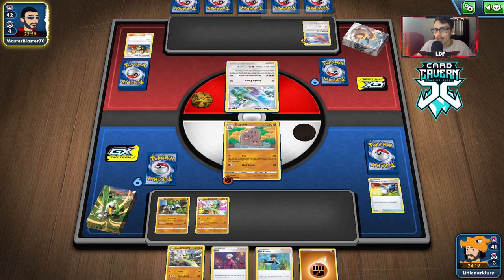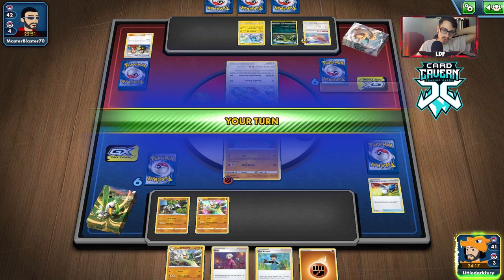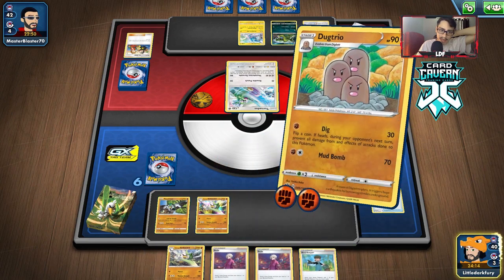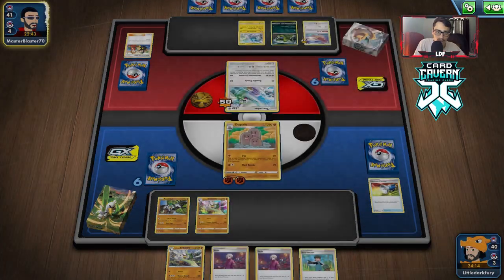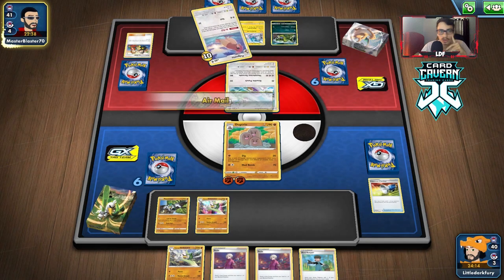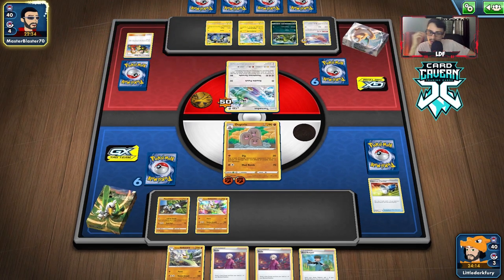Thunderus is weak to Fighting, and Muk is weak to Fighting too. If we see Muk — discard Turbo Patch would sting quite a bit. So it's like half the deck is weak to Fighting, half isn't — a 50/50 split. We really need energy right now because we can't play Bird Keeper yet. He has a four-card hand; we'll see if he can attack Dugtrio. By the time he does knock it out, hopefully we have a Sirfetch'd ready to sweep.